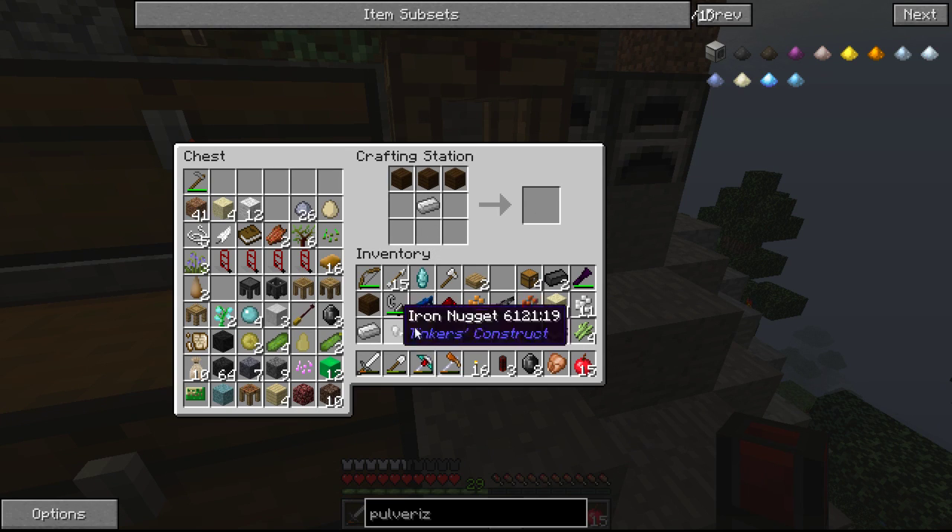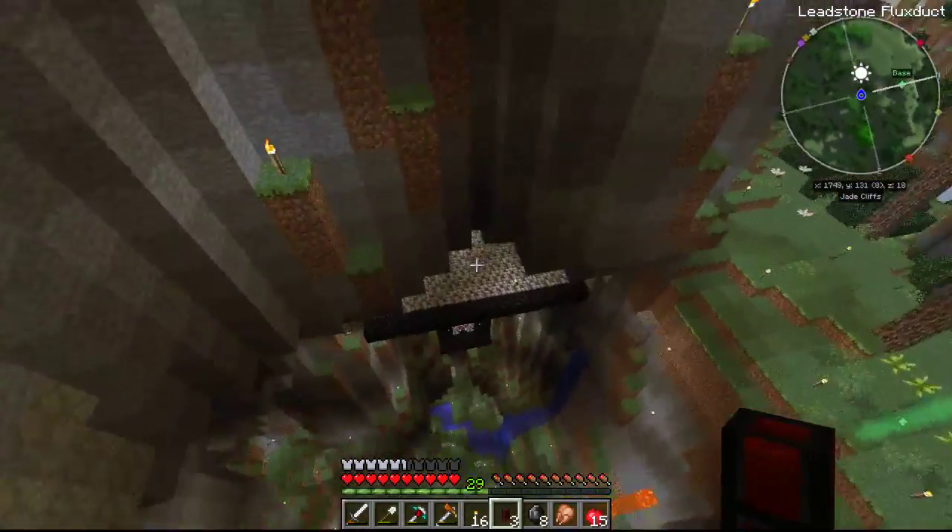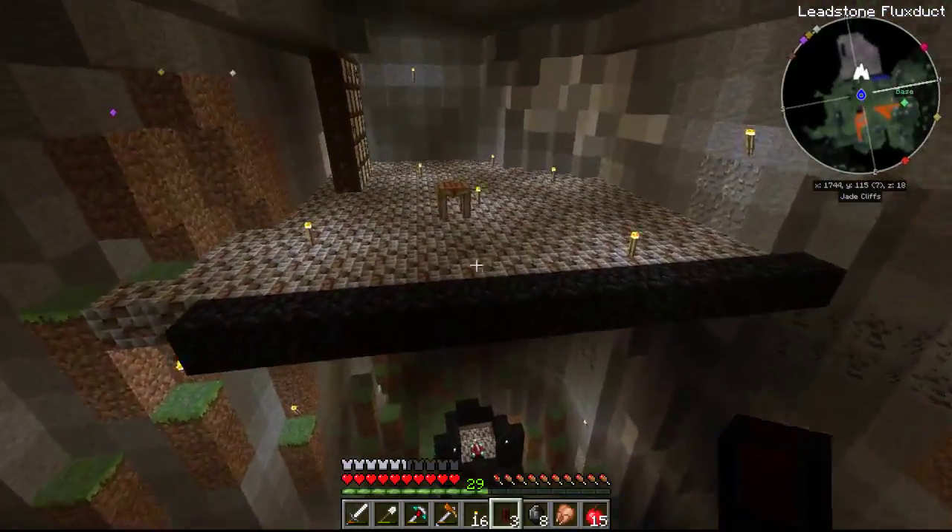And then we need one of those and one of these. We need to get some cobblestone, which I've got some down here. I should have just made it down here.